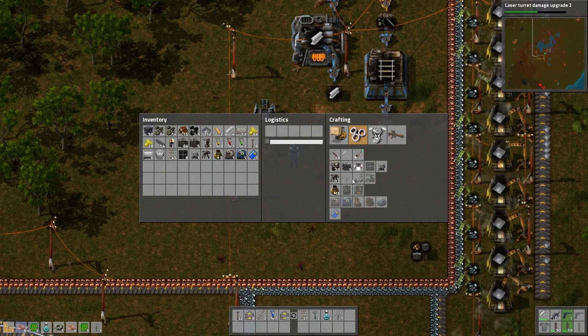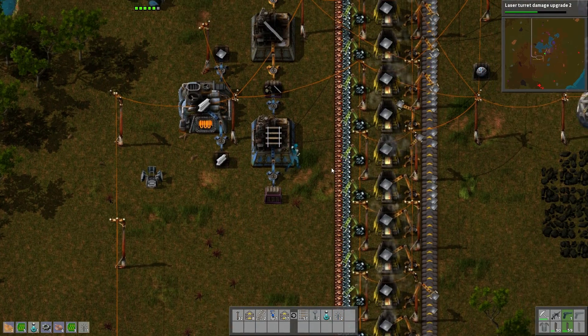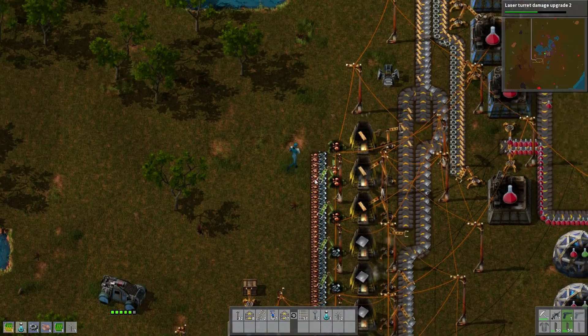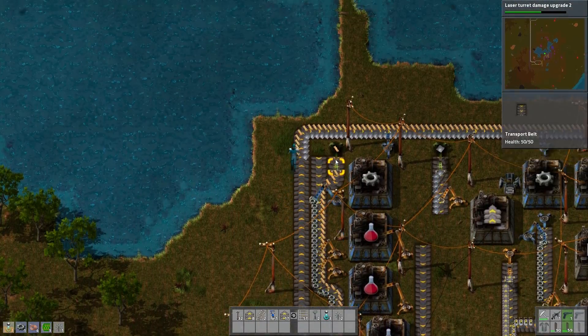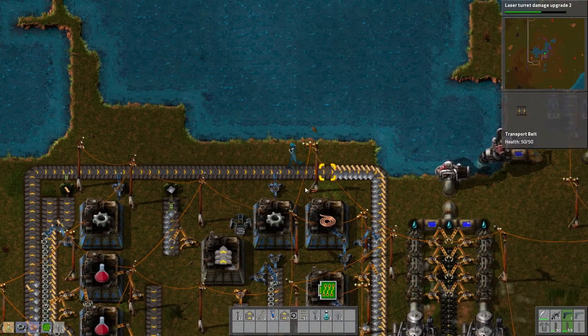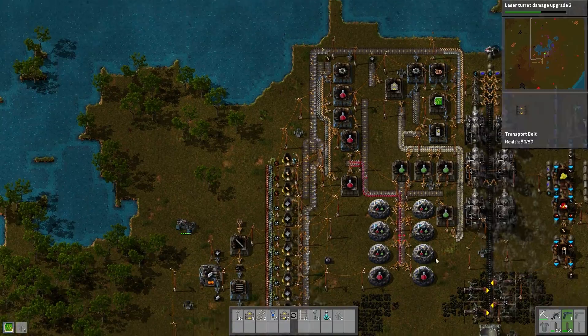Should have more turrets, should have more of this. We need more electronic circuits, because then we need more copper. It's actually copper that's kind of hurting us right now, which is crazy. You'll just starve the whole production here for a while. It doesn't matter.